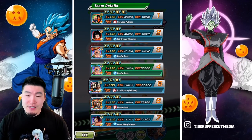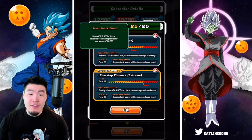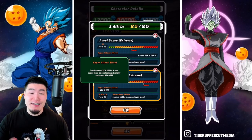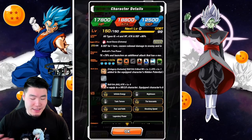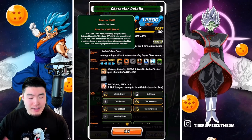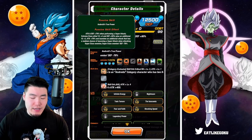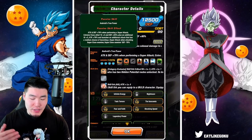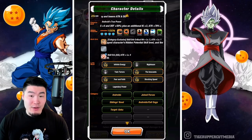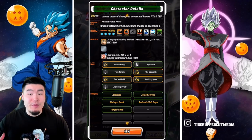Starting with the LR first, their leader skill is all types Ki plus four, HP attack and defense plus 80%. Their 12 Ki super attack raises attack and defense for one turn, causes colossal damage, and lowers attack and defense. Their 18 Ki super greatly raises attack and defense for one turn, causes mega colossal damage, and lowers attack and defense. Their passive is attack and defense plus 78% when performing a super attack, Extreme class allies Ki plus four, and defense plus 50%, plus an additional Ki plus three and attack plus 78%, and launches an additional attack with a medium chance of becoming a super attack when attacking Super class enemies. Super class enemies' defense minus 78%. Their links are pretty close to maxed out — best I could do over the last couple of days, and it should be very similar performance to a fully maxed out 17 and 18.